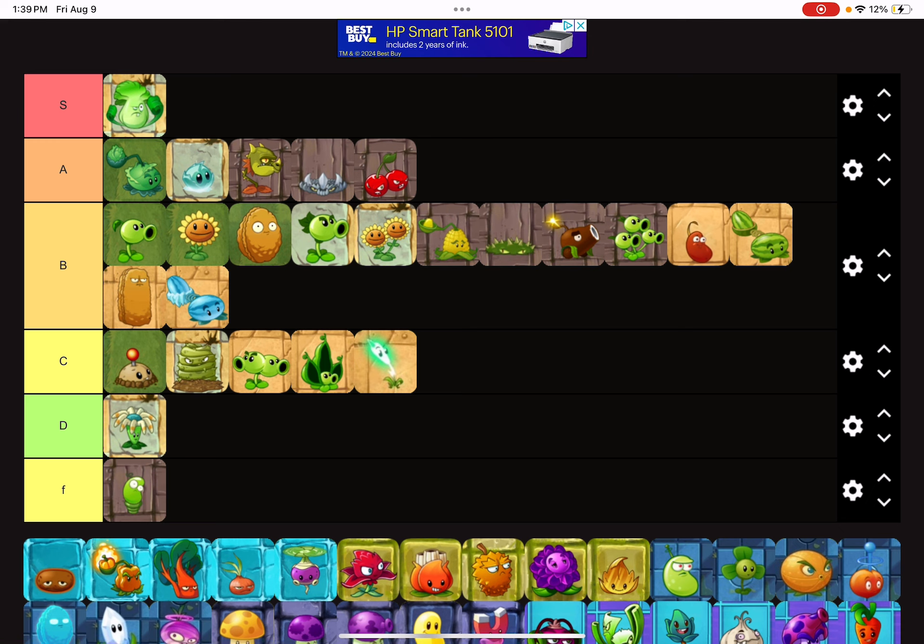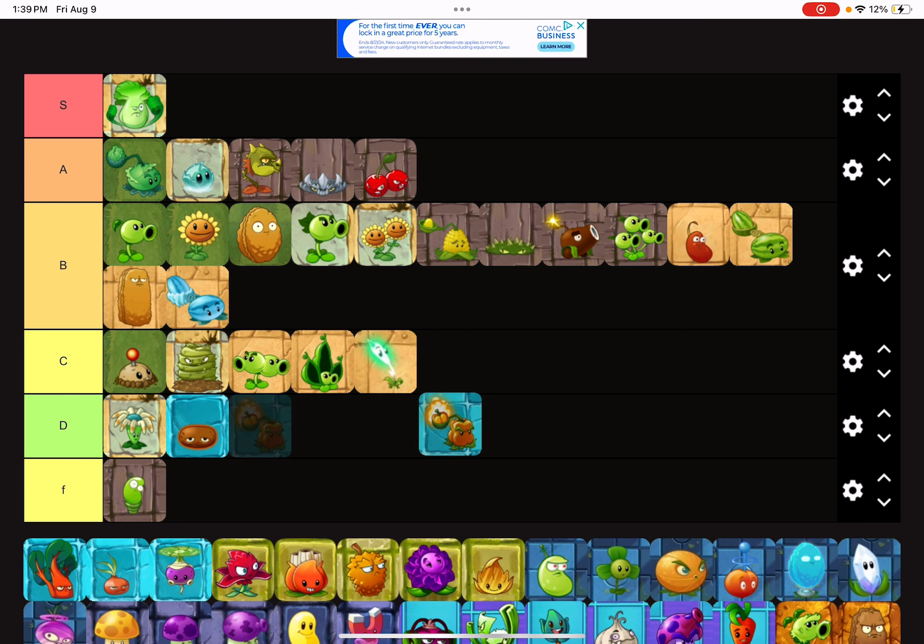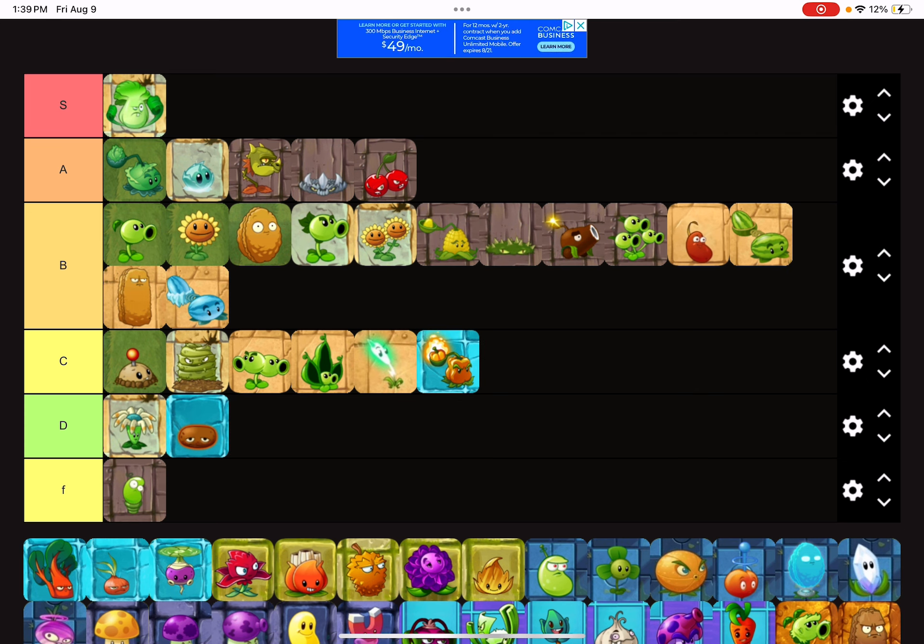Winter Melon is also going to be put in B tier due to the sun cost being 500 at level one, though it slowly goes down. Otherwise it would be in C tier, but Winter Melon is a better choice. Hot Potato is going to be put at D tier — it can melt octopi, so that's why it's not at F tier, but it's only really usable in two worlds.